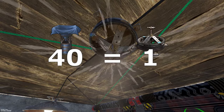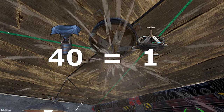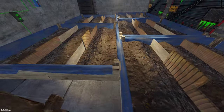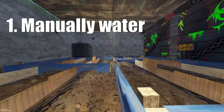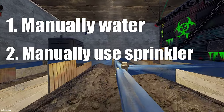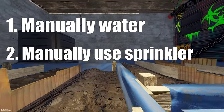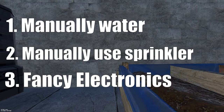It takes 40 catchers pulling in 3 milliliters a minute to sustain a single sprinkler. This leaves us with 3 options: 1 — manually water with a water jug and forgo the 50% extra water; 2 — manually trigger a sprinkler only when there is enough water to sustain it; 3 — create an electrical circuit to trigger the sprinkler at a sustainable rate.